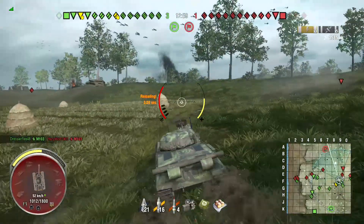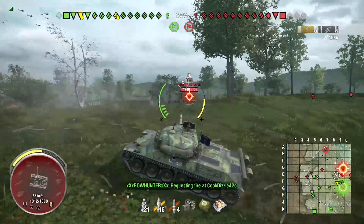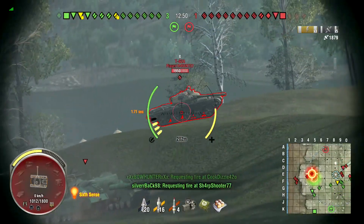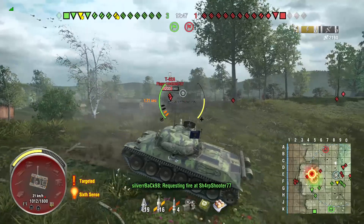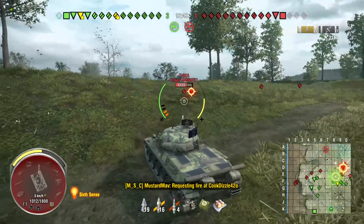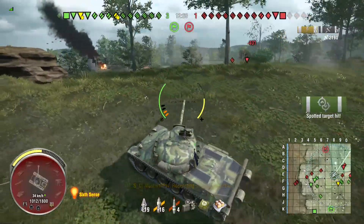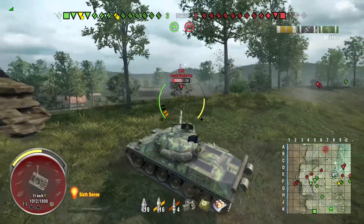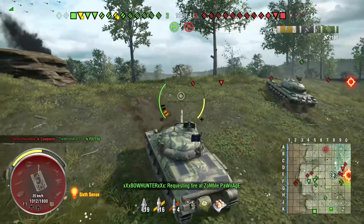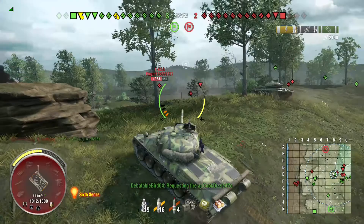This is what I mean by bowl control — whoever controls the bowl gets to do this. This is taking candy from a baby. The T95 turns over towards me and I really don't want to take a T95 shell, so we're going to go back one more ridge and see if we can spot the T-62A while staying in cover. It looks like the T95 has turned away, so I'm going to let the heavy tank pop the ridge first.